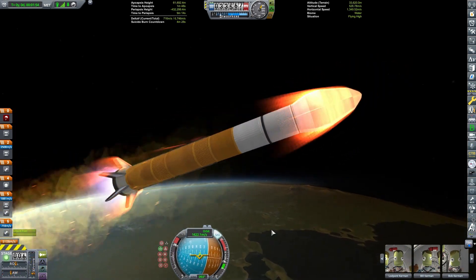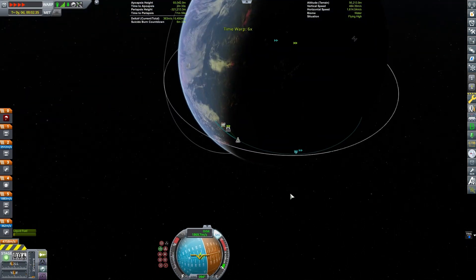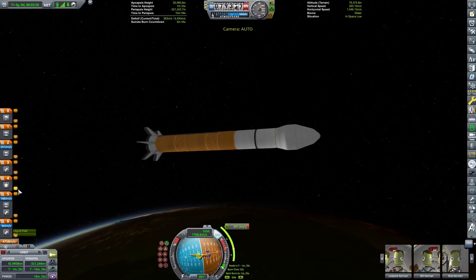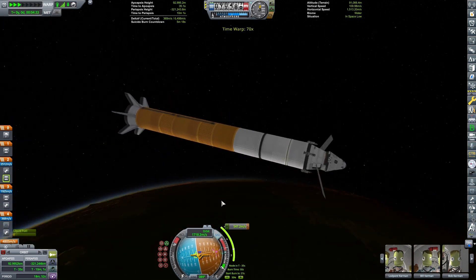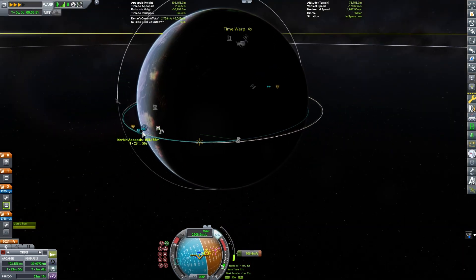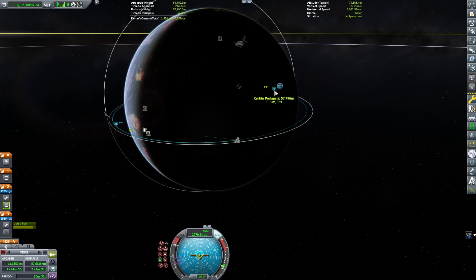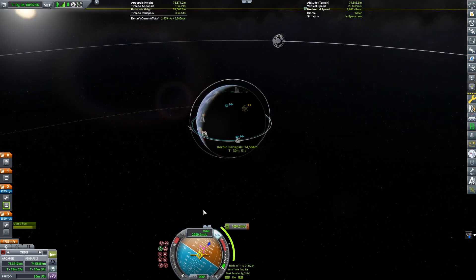They've got a lot of power, but the rocket itself isn't as stable as I would have thought. I thought those fins on the back would have done more for me — they don't seem to. So if I use this particular engine in the future, I probably need to add a few more fins. The booster stage did what it was supposed to, got us almost into orbit, and then the upper stage finished us off.